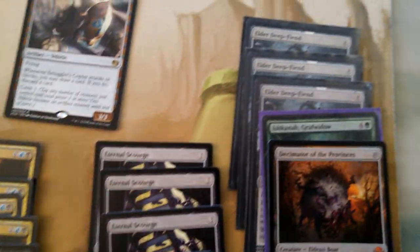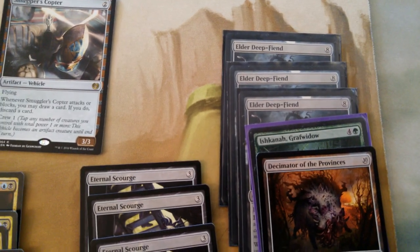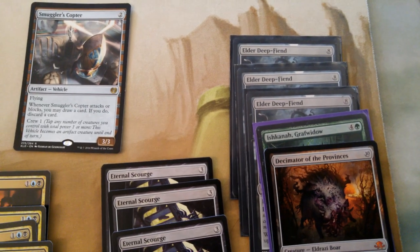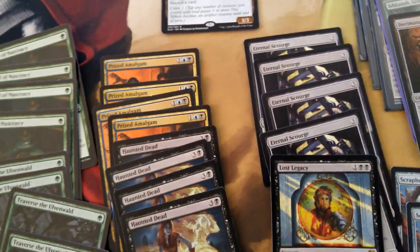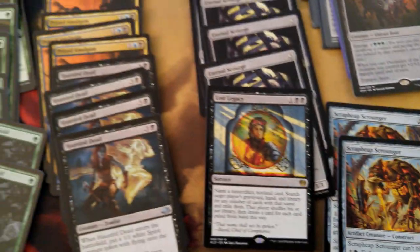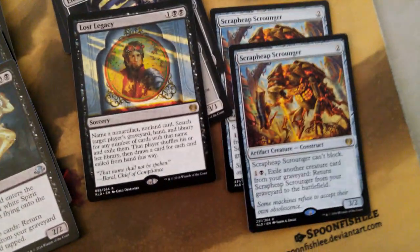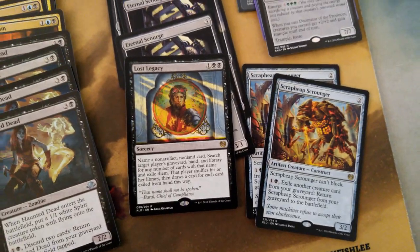The kill condition is just the Elder Deep Fiend lock. Once you have enough Traverse the Ulvenwalds or Elder Deep Fiends in hand, you can just recast Elder Deep Fiends and tap things down. It usually only takes like two turns of attacking and you're going to beat them down. All these are just such renewable resources — great against control or midrange decks. Eternal Scourge will keep coming back, and then it's just the recurring theme of Scrap Heap, Scrounger, and Eternal Scourge over and over. Both have three power on board.